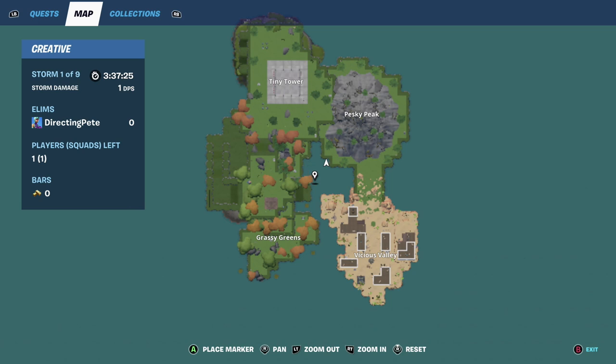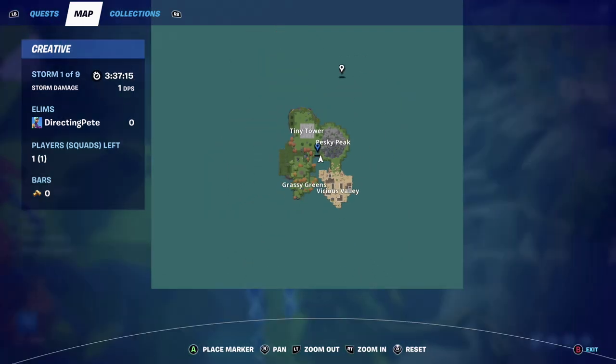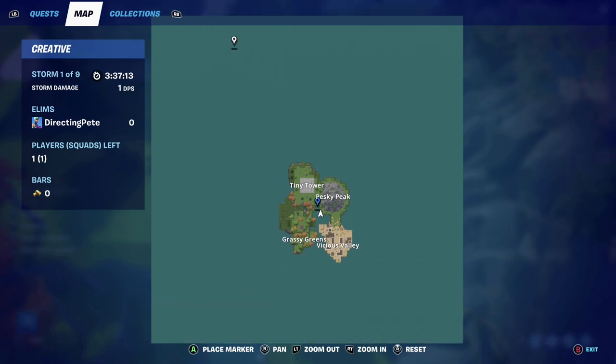The first thing you want to do before anything else is try to center where the exact center of your BR is. That's kind of my center point right there, and you're going to have to decide on your battle royale map where your center point is. You can mark it there so you can see it. Depending on how big or small your battle royale map is will be very important when planning out your storm phases and storm circles.